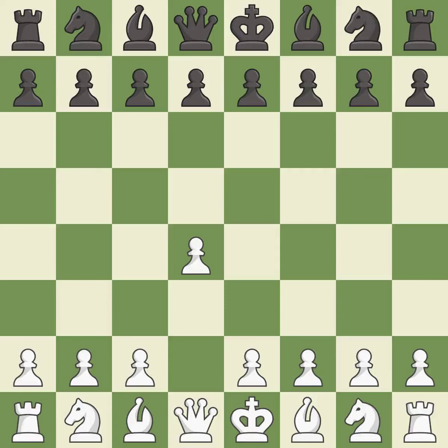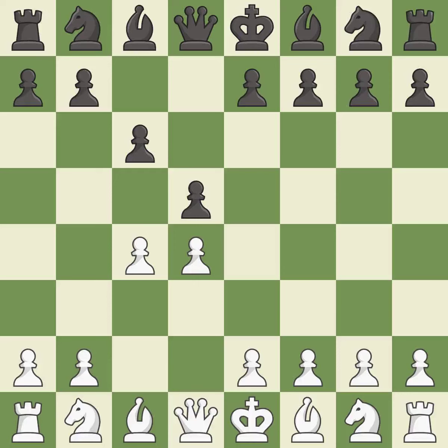Opening with the queen's pawn controls the center and usually leads to a more positional development of the pieces. d5 establishes a presence in the center, controls the e4 square, and opens up the light-squared bishop. The queen's gambit offers up a wing pawn to attack the center and distract black from the e4 square. In the Slav defense, c6 supports the d5 pawn.